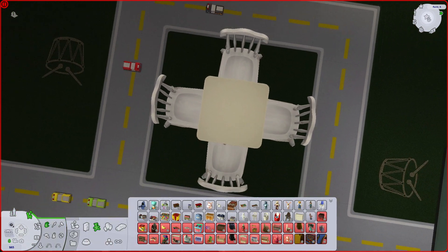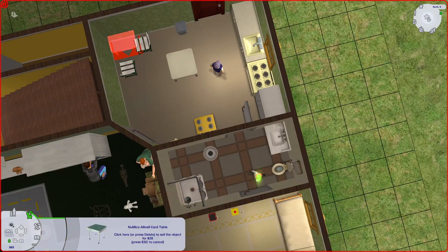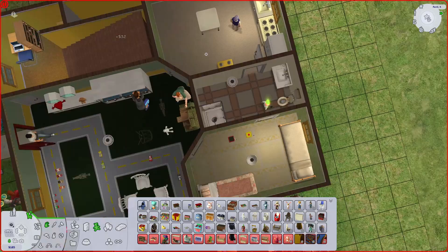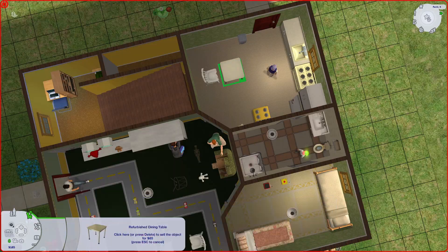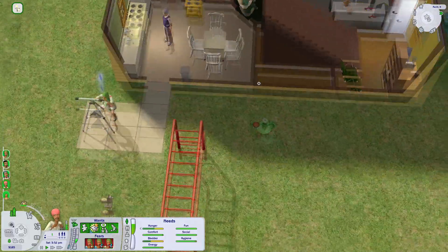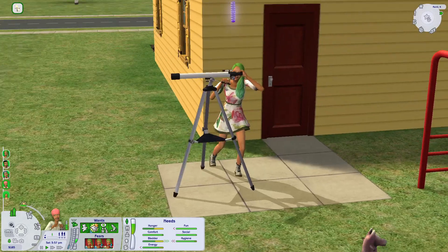Another thing I wanted to do, and then I didn't do it, was put the dining table back here and actually remove this one. Because yeah, we don't need it — it looks bad. I did say I wanted to focus on Mint this episode, but she is looking through the telescope, which is what we wanted her to do. Although not really, because I wanted her to get a point in cleaning.